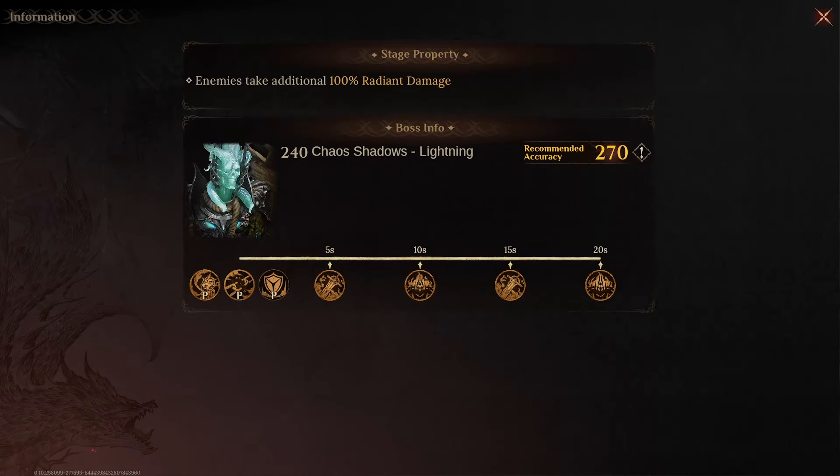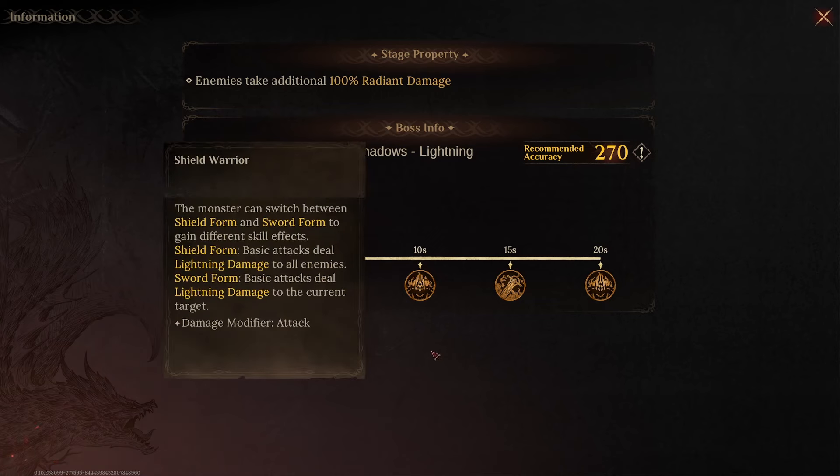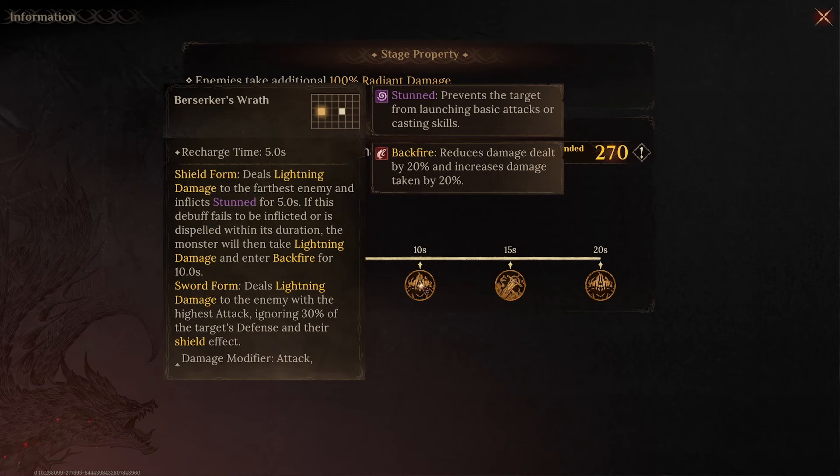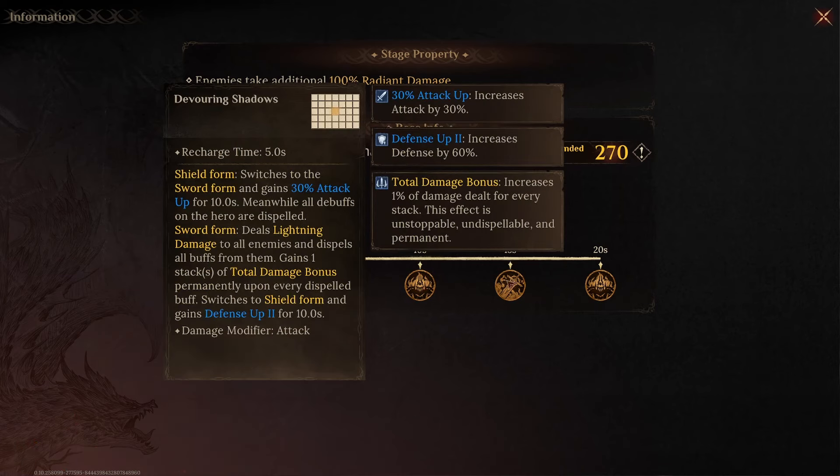Before we go over the teams, let's take a look at the boss skills. This boss is basically the ancient battlefield boss with a little bit of a twist, because he will be getting stronger every rotation. As you can see, most of the skills are basically the same as the ones the boss in the ancient battlefield has.